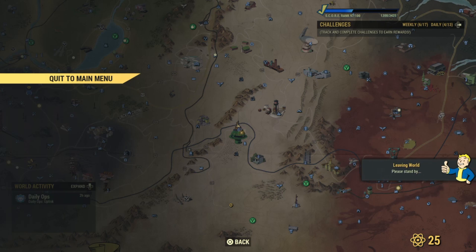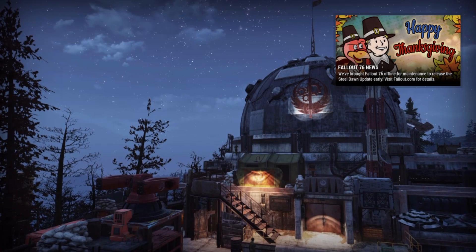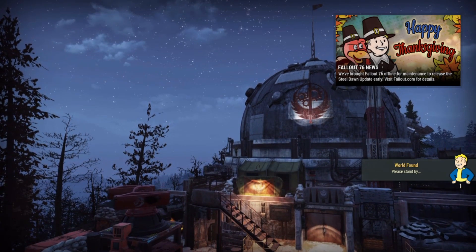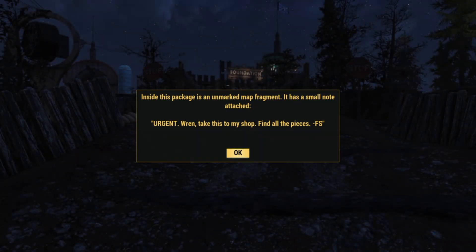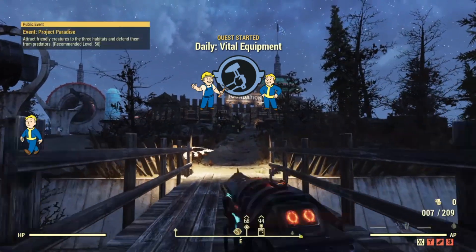Just one more extra tip: if you're choosing the dialogue options, remember that the first one will give you treasury notes, items, and rep, and the third one will give you a lot more rep.